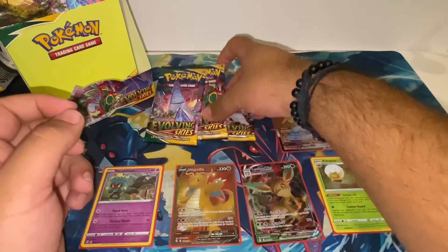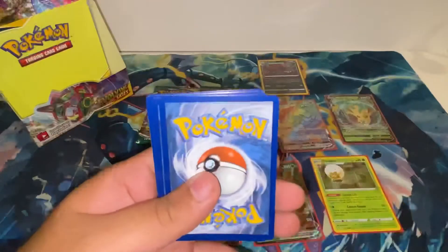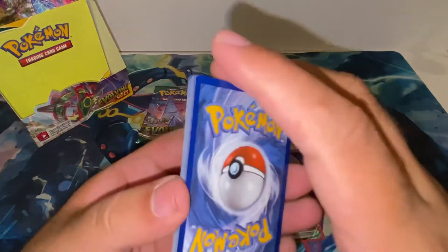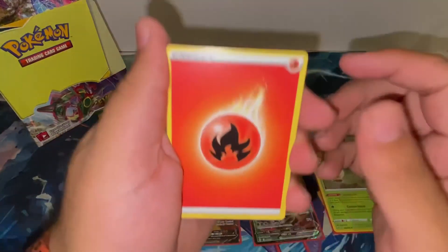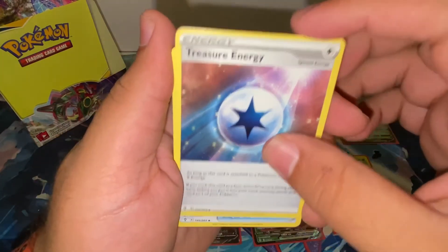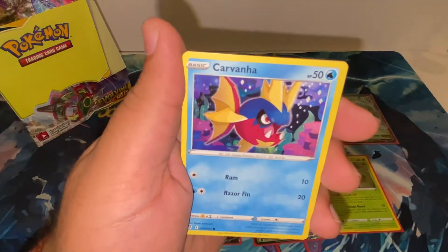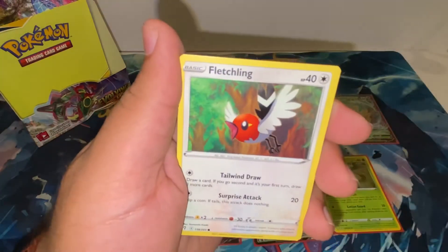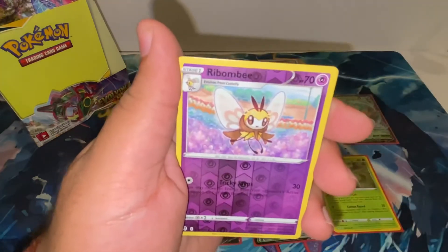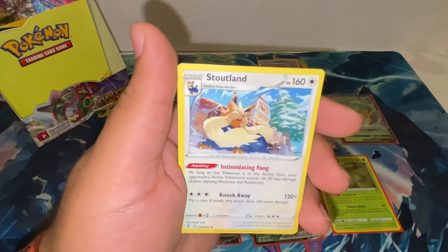Not what I was hoping for, but I did say at least one more. I'm definitely happy with what we've got. Next pack: Treasure Energy, Digging Gloves, Palpitoad, Carvanha, Gossifleur, Fletchling, Scraggy, Hippopotas, Rebombi, and another Stoutland.